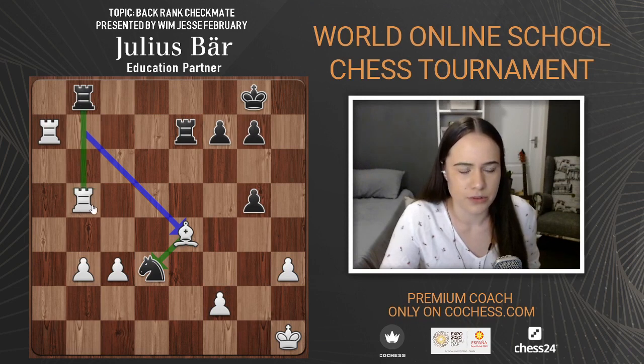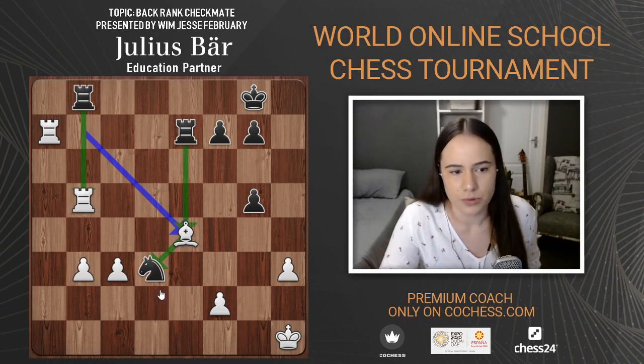What happens if black plays rook takes rook, or what happens if black takes the bishop with the rook? The best move here is actually rook takes bishop on e4, leading to rook takes rook check and king h7.